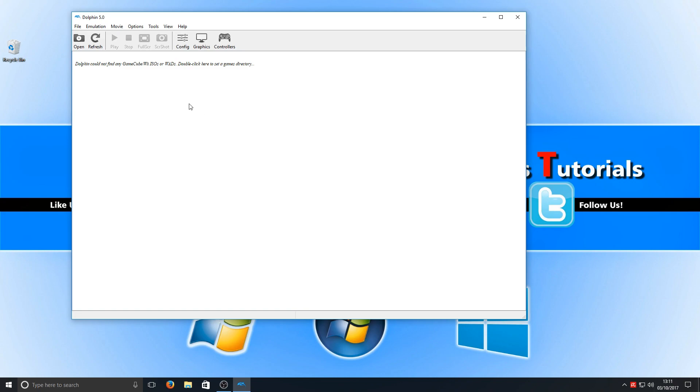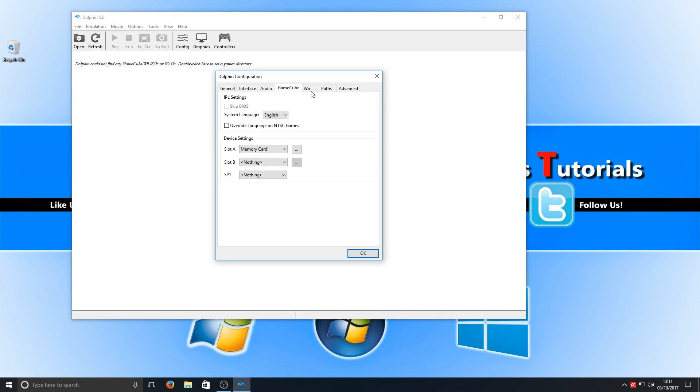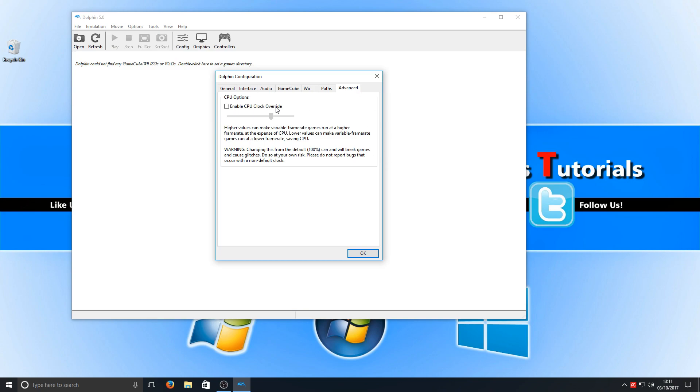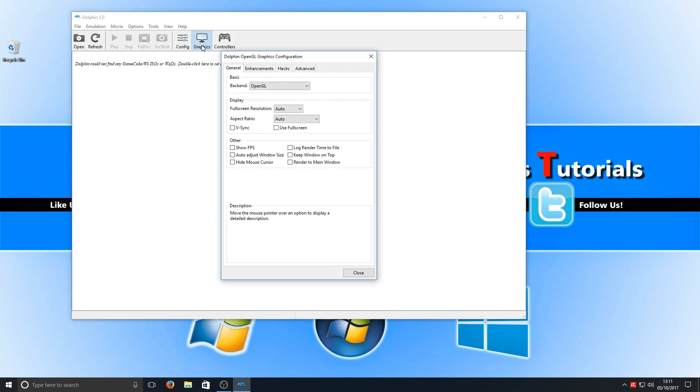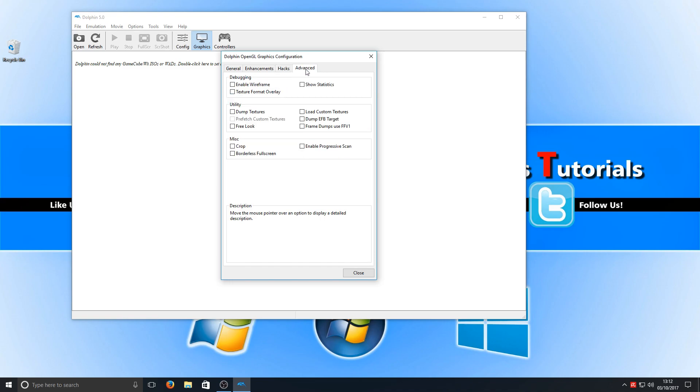Especially when running an i7 like I am. Going across through the menus, as you can see there are quite a few options. We can Configure — we've got General, Interface, Audio, GameCube options, and Wii options. Going across we've got path directories and we can enable CPU clock override. Closing that off and clicking onto Graphics, we can change it from OpenGL all the way up to Direct3D 12, though this is only experimental at the moment, meaning you may encounter a couple of glitches and bugs. We've also got Enhancements and Hacks.